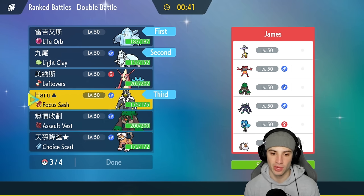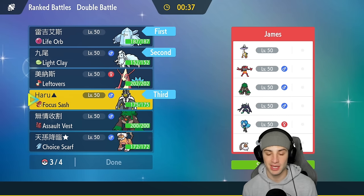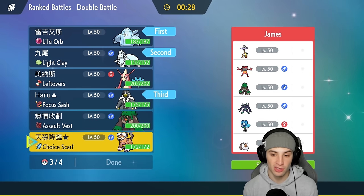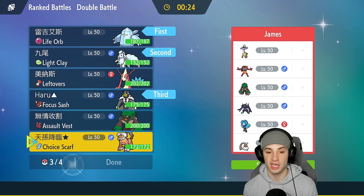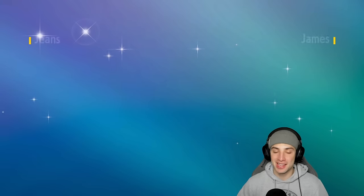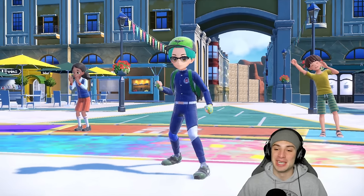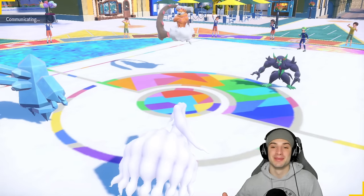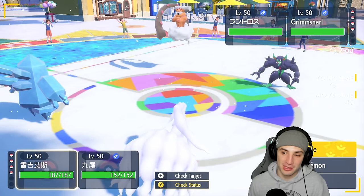I'm also bringing Landorus with Choice Scarf to outspeed and threaten KOs — Stomping Tantrum for Incineroar and Rillaboom, Rock Slide for Tornadus, and Flying Tera Blast for Ogerpon and Wo-Chien. Intimidate is lovely. Also want to mention the Nickelodeon Super Bowl broadcast — with Spongebob, Larry the Lobster, and Patrick all commentating — was hilarious. Larry was lining up for routes flexing on the field. Next time they have a Nickelodeon football game, tune in — it's so funny.